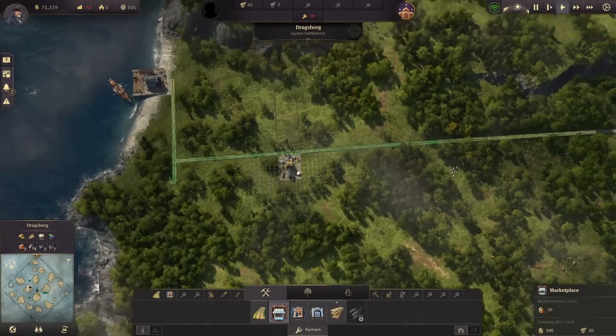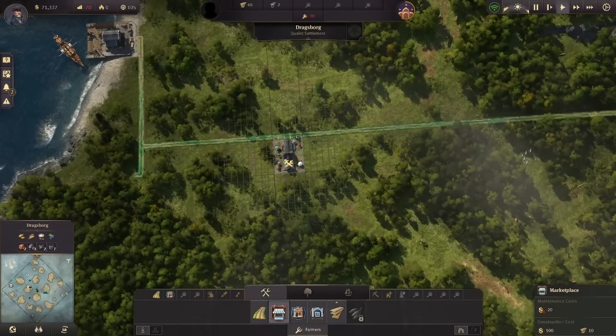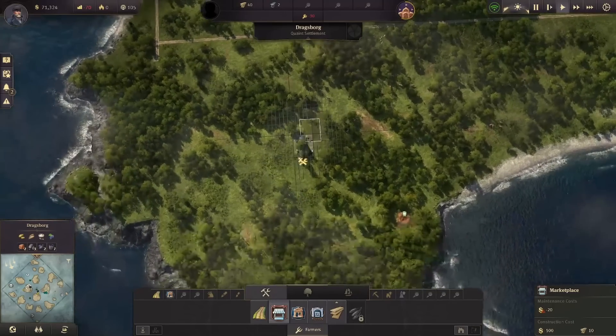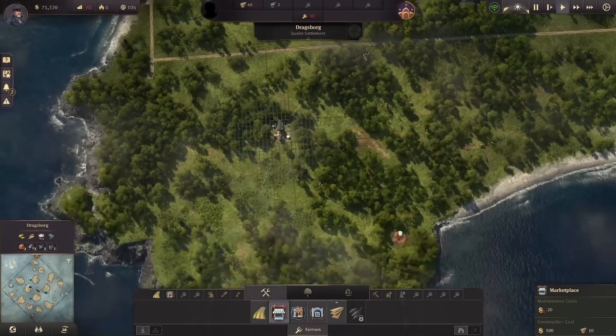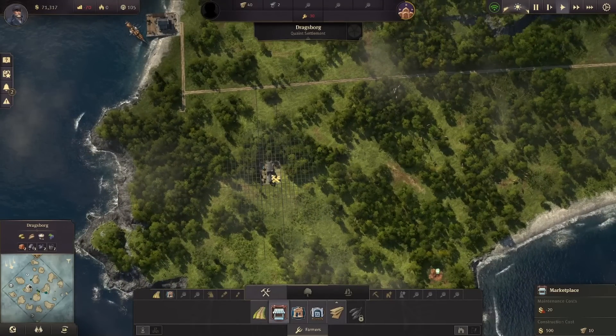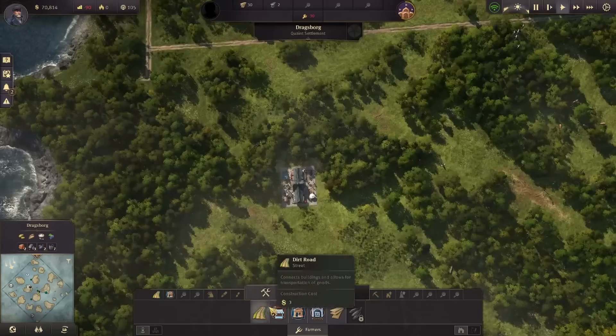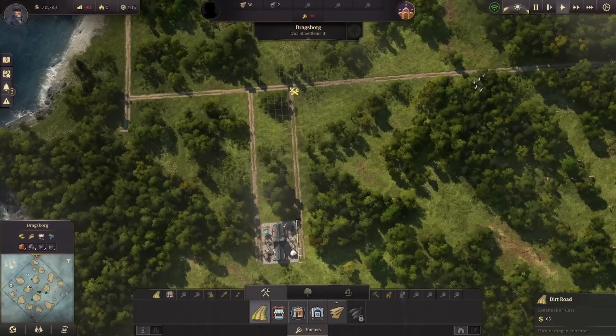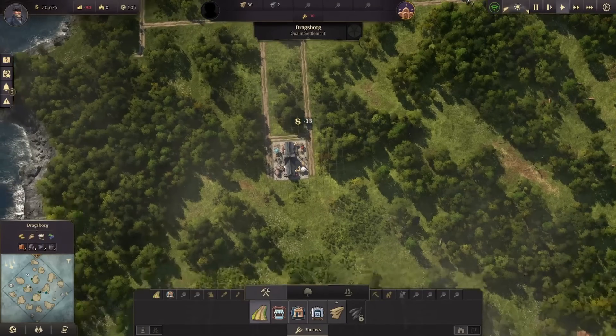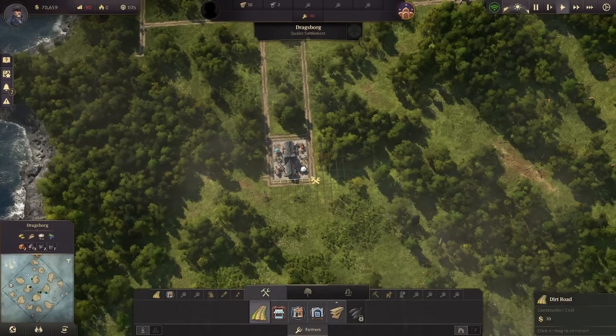Now let's put in a marketplace. What I'd like to do is kind of stretch it out here. For those of you that don't like grid-like cities, I'm sorry, but this is going to be a grid city.